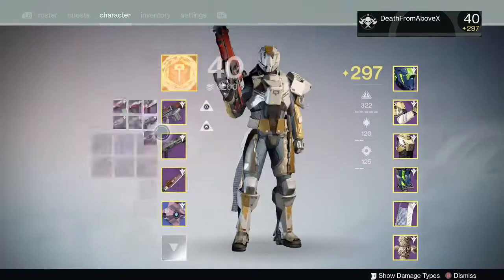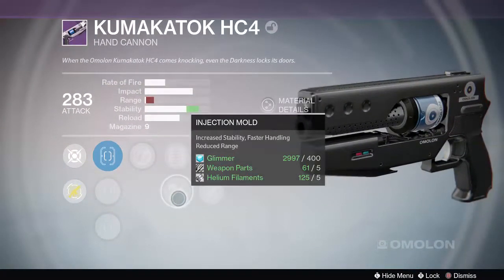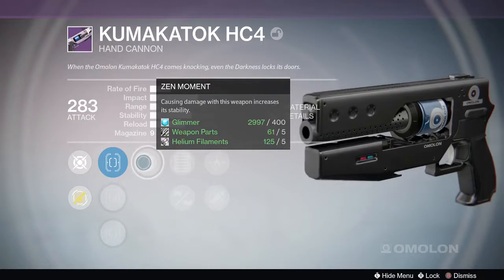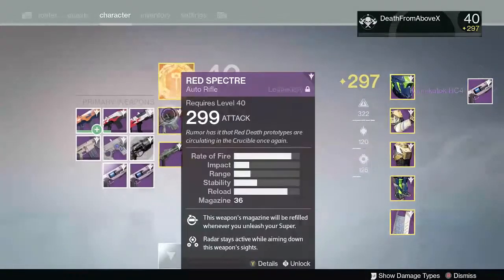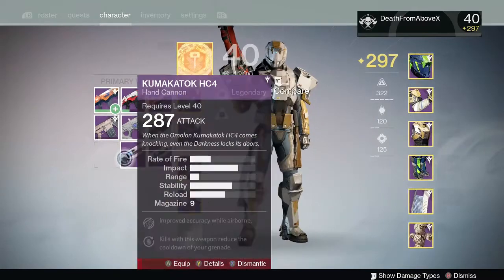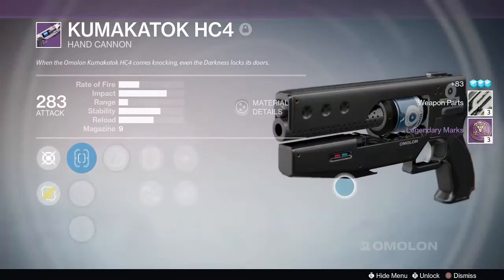We got Tex Mechanica, strange coins, and a hand cannon I already had. Let's take a look and see if we want to keep it — it's got Firefly and Zen Moment, which I like, and Extended Mag. I like it a lot. Let's grab my other one from the vault and compare. The other one has Icarus and Grenadier with Snapshot — that's garbage. Let's dismantle that one and lock this new one up.